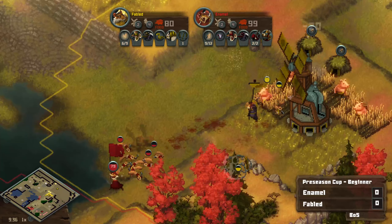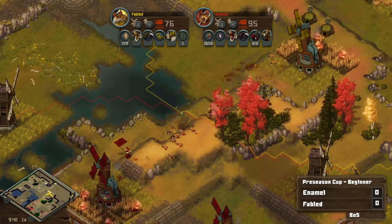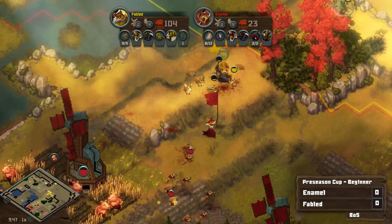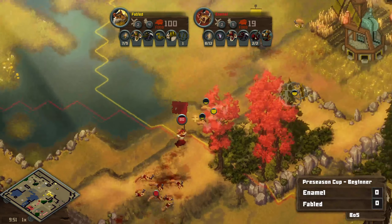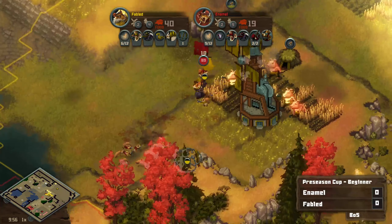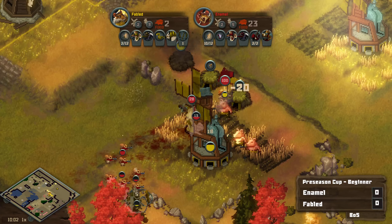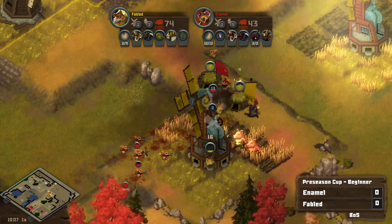This looks like Enamel is moving in for the killing blow here. Going to back off though, take their time. Fabled is feeling a little bit confident stepping up here with the squirrels. Did pick up a few extra squirrels on the retreat — that was nice. But I think Enamel is about to return the favor. I think Enamel's got enough to just push in for the win. Coming in, these Chameleons are just going to do such a good job on the front lines. Knocking out all those squirrels very, very quickly. And I think Fabled is going to have to tap.